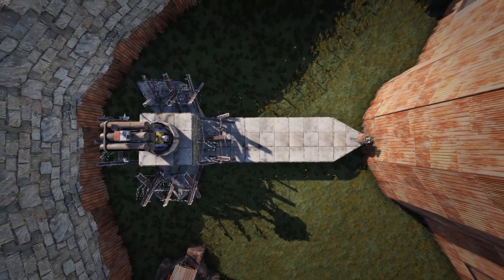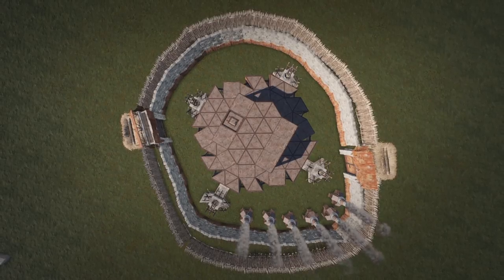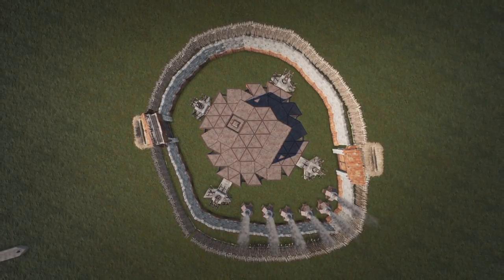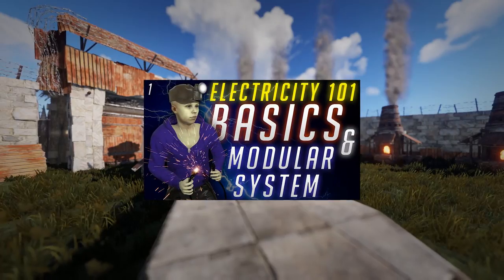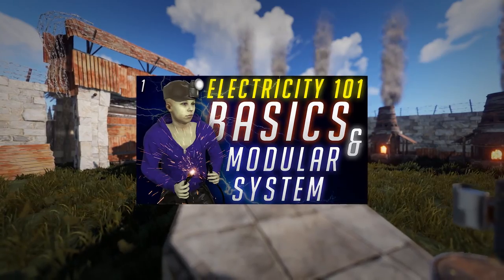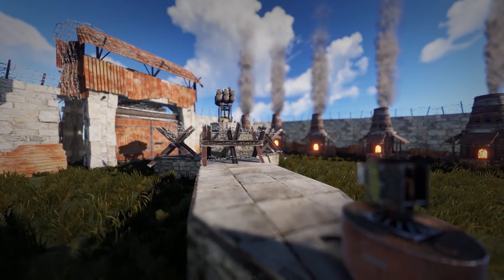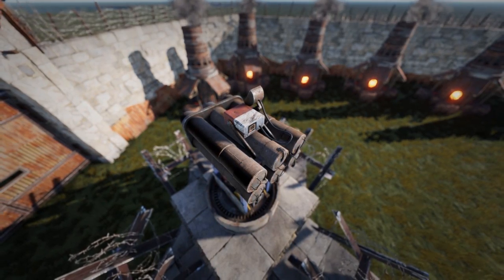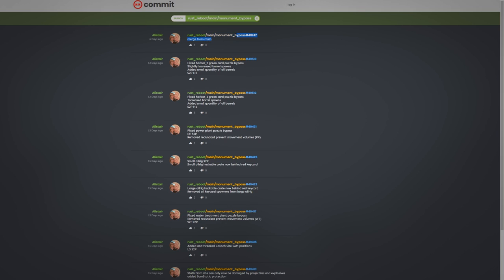That was basically it for this video. After seeing people use SAM sites incorrectly for almost a year on basically every wipe and almost every base I see, I really felt I had to make this short video. SAM sites use electricity, and I've made a guide and tutorial video about electricity with my own modular upgradable system — link in the description. This video was originally going to be longer, but based on commits by the Rust developers, they're expected to change parts of the SAM sites at Launch Site, so I removed that section.